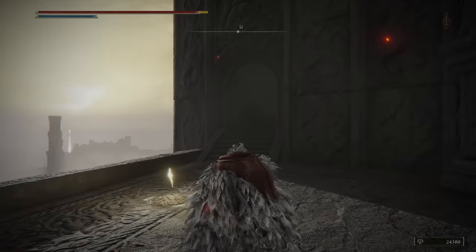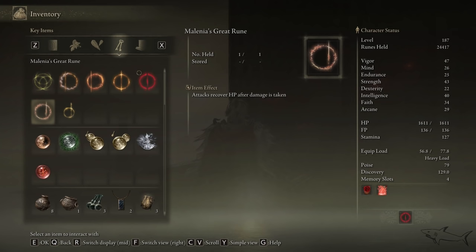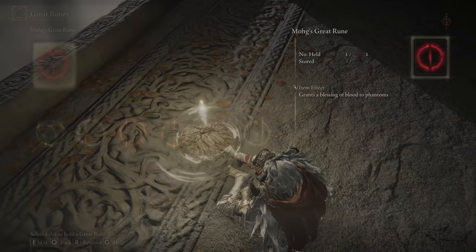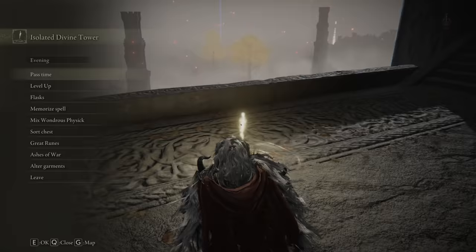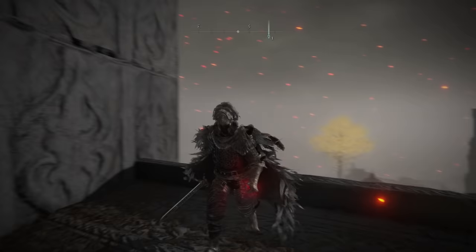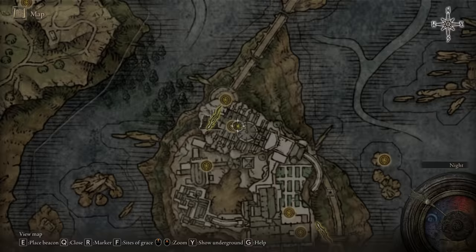The next thing you want to do is go to any grace you like — just go to a Site of Grace. Let me show you how they all look now that we have them activated. You can choose only one great rune — you cannot choose more than one. Basically you want to go to that grace and choose whichever one you like. Let's say we want to use the Malenia Great Rune. After you equip it, you have to go into your inventory — if you have a rune arc, you have to use that rune arc and it's going to be active. It's going to glow right there on the left side.